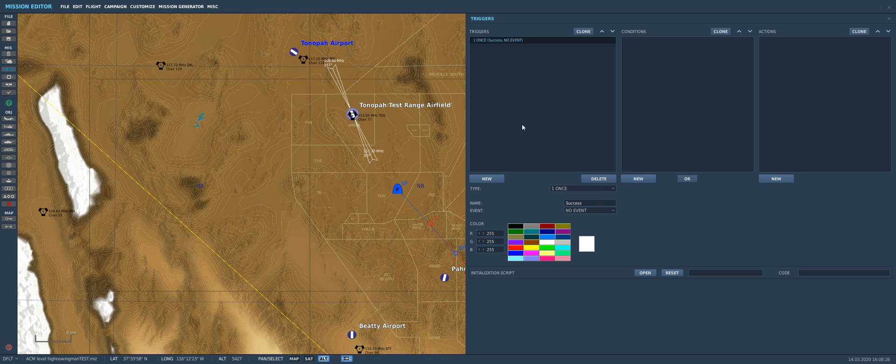We'll click on it here to highlight it, then click 'New'. I'm being very specific because I've tried it many different ways and it doesn't seem to work unless I do it exactly like this — that's why I clicked on it again to highlight it. We've created a new condition and the condition is going to be 'Group Dead'. You'll notice it says 'New Airplane Group' — that is us. We don't want that. We want 'New Airplane Group 001', which is the enemy F-16.